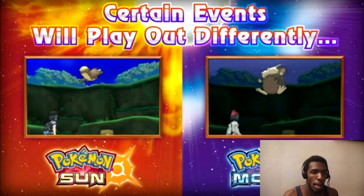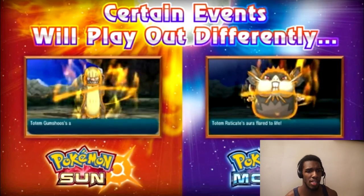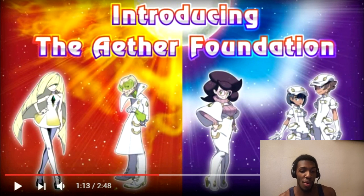Certain events will play out differently — like exclusive Totem Pokemon. So maybe in certain cases you'll see an Alolan Raticate instead of a Gumshoos. That's another funny thing about those two being Totems because there's a meme going around about it.